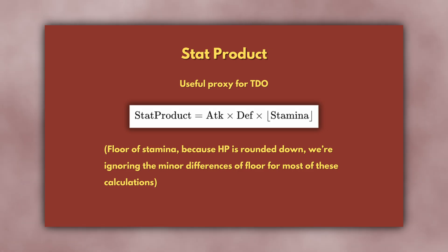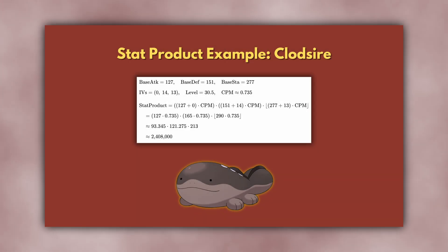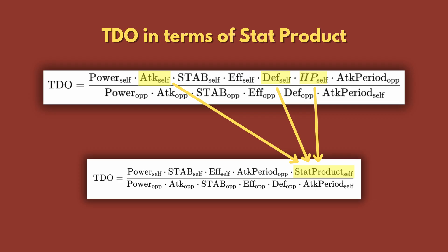Now that we know that attack, defense, and stamina are all directly proportional to TDO, we can introduce another measure called stat product, which is also directly proportional to TDO. Stat product is calculated as attack times defense times the floor of stamina. We use the floor of stamina because the game rounds down to calculate HP. For example, Clodsire has base stats of 127 attack, 151 defense, and 277 stamina. If it has IVs of 0, 14, 13, then its stats before level adjustment are 127, 165, 290. If it's level 30.5, it has a CP multiplier of about 0.735. Then its stat product is 127 × CPM × 165 × CPM × floor(290 × CPM), which is about 2.4 million. Stat product is proportional to TDO.